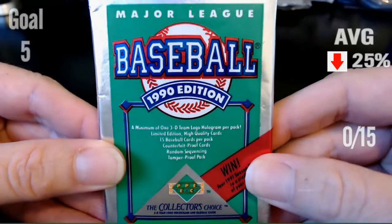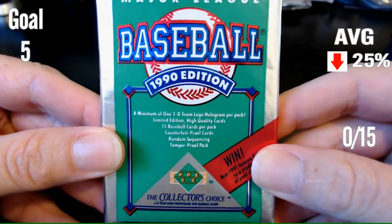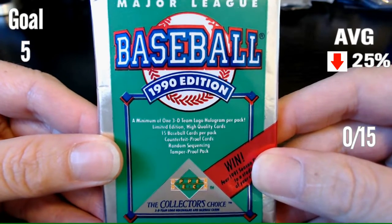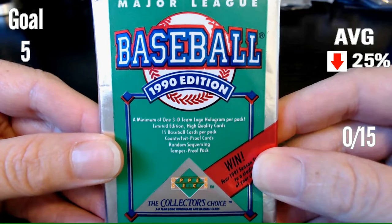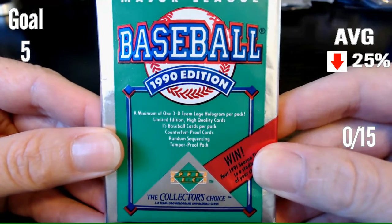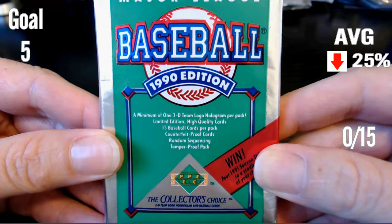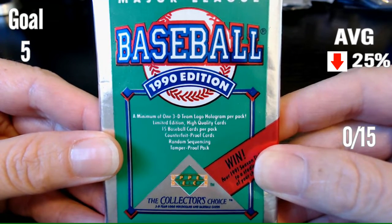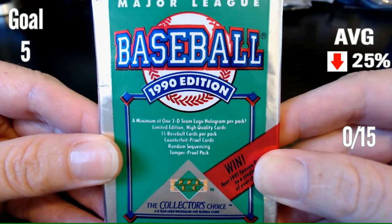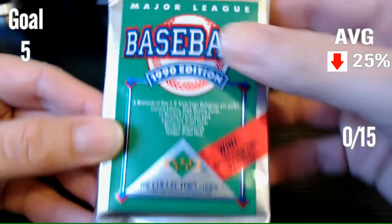We're looking at 15 cards. My average has gone down to 25%, so hoping to bump that up today with 90 Upper Deck. I'm fairly familiar with 90 Upper Deck. My goal is 5, that's 33%, to bump up my average a little bit. I like to be over 30% — I want to be hitting 300 on my cards. Right now I'm a 250 hitter, so let's see what we get.